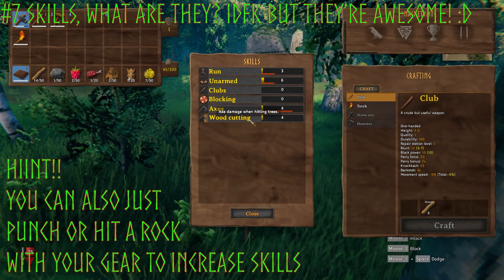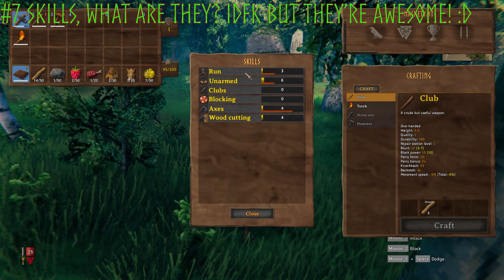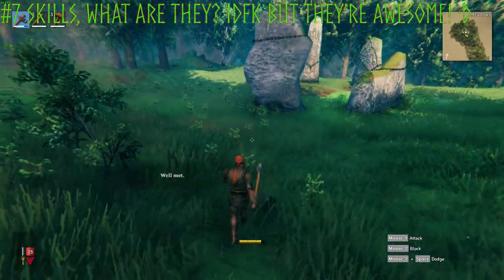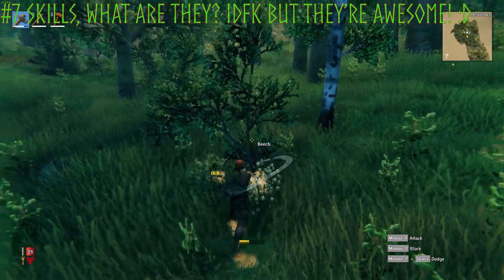If you hover over any skill it'll tell you exactly what it is and what it does — for example, 'Axe damage when hitting trees.' Things like running and jumping are increased just by doing them, so if I jump a few times — Skill Improve, Jump 1 — just like that. It'll tell you exactly what's going on with your stats.